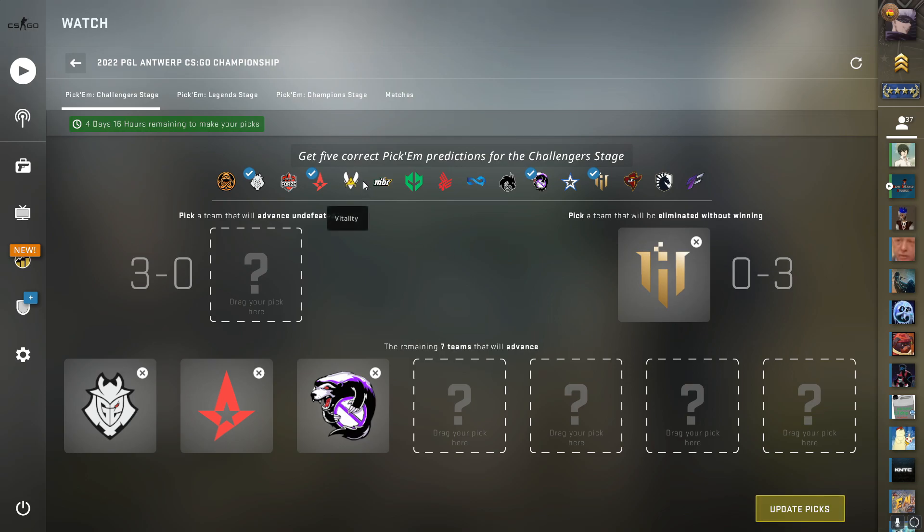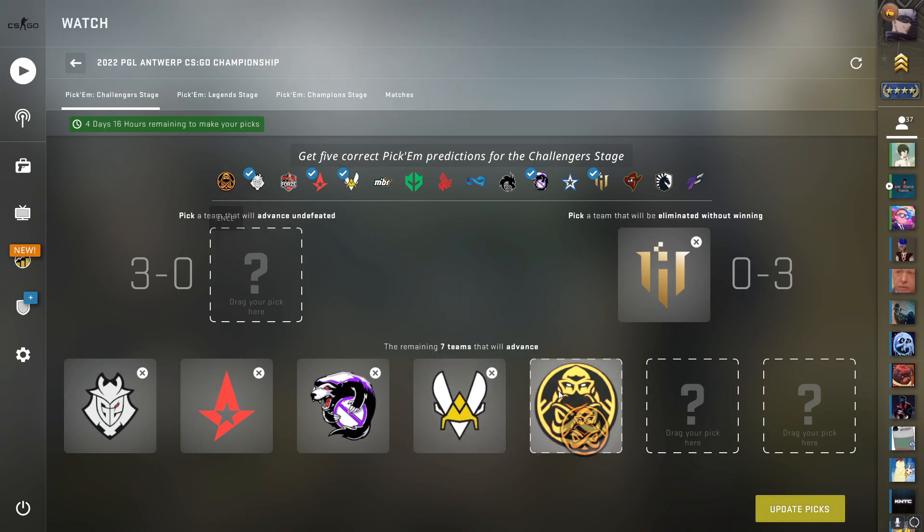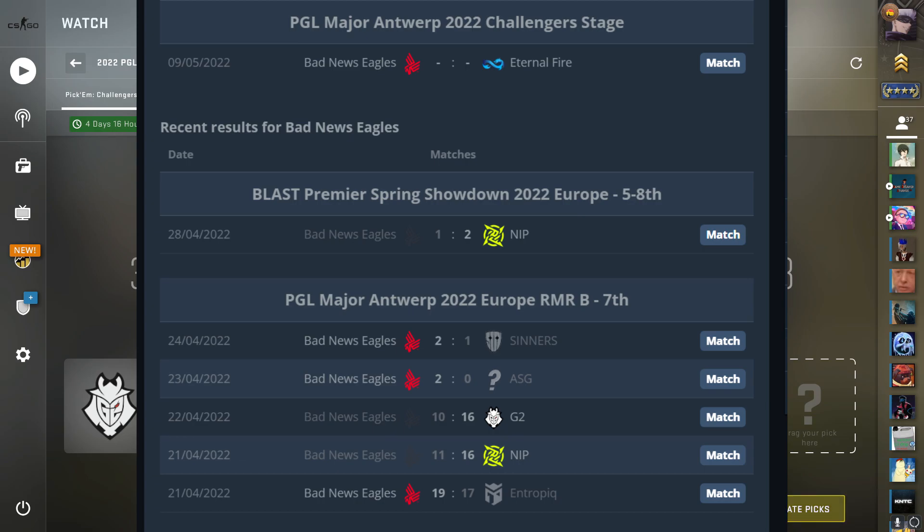Vitality and ANTS are probably two other teams that are gonna easily make it through. I'll pick Vitality first — I think they're both gonna make it through. I haven't watched ANTS play in a long time but I think they're a fairly safe pick. They've got way more LAN experience so I definitely think there's a big chance for them.